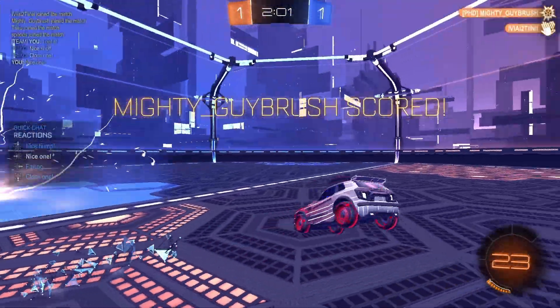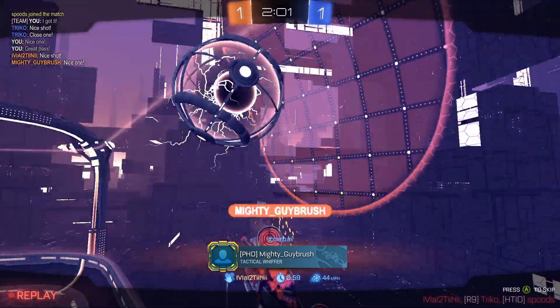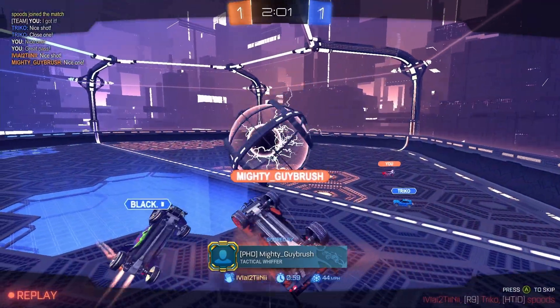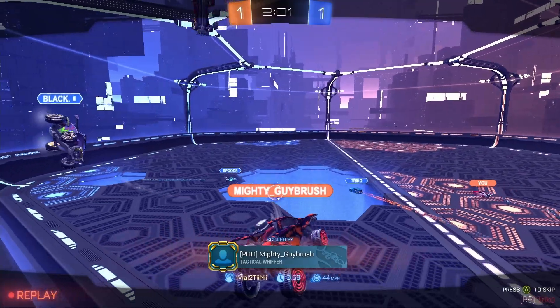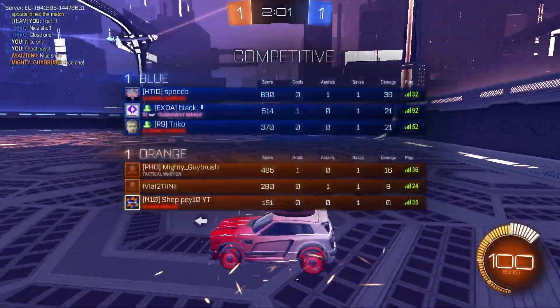Nice pass to Mighty who gets the finish and that makes it 1-1. Two minutes and a second to go. Come on, we can bring this one back. It was a nice pass there from Ivor straight to Mighty who knocks it into the gap. And they've got no holes on our side as of yet, so it's still definitely doable as we move now into kickoff number three.